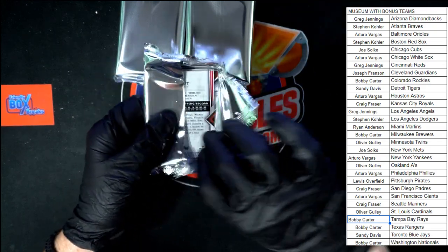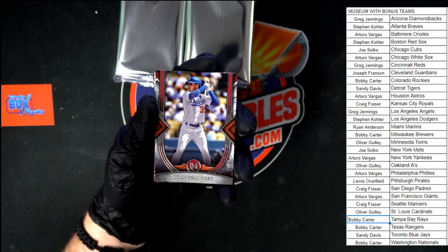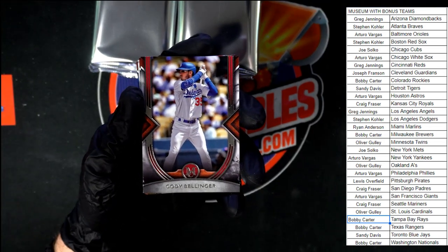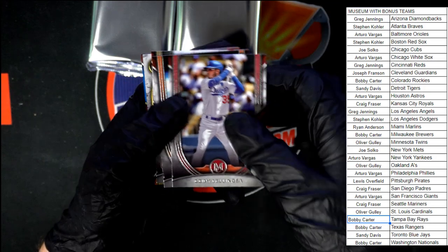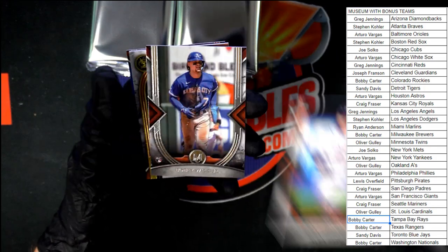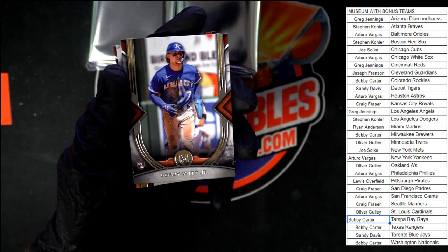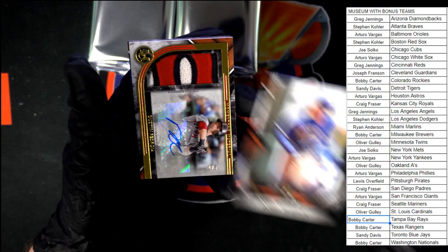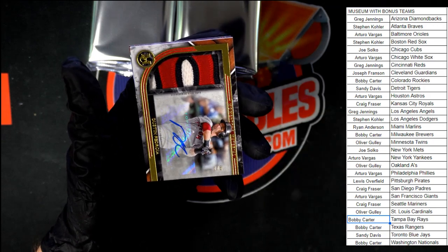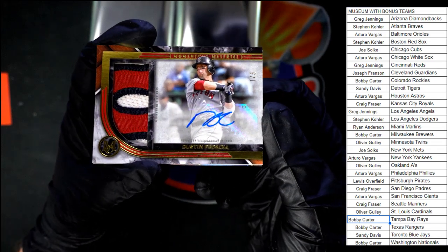John Garland earlier — are we pulling a one-on-one out of this box? Let's find out. Starting off with some Cody Bellinger, behind that Bregman, there's Bobby Wood Jr. right there, going to Craig F with the Royals. And our first hit — oh, I'm jelly right there. One of five, Dustin Pedroia.